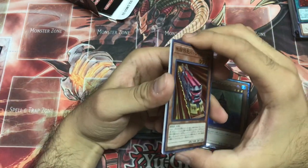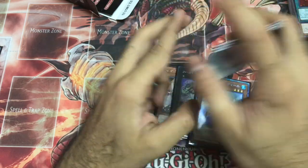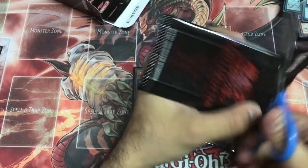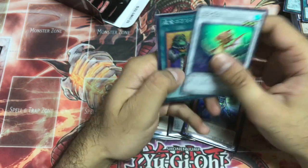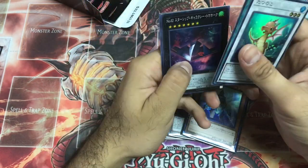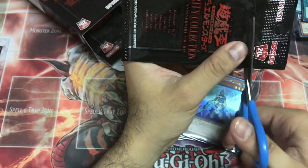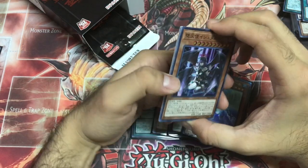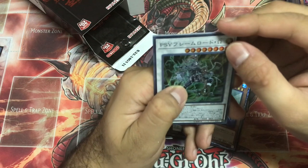Four boxes — no Ghost Ogre, no Winged Dragon of Ra Sphere Mode. We got three Left Arm Offerings. Tatsunoko, Upstart. Looking for a Collector's Rare — Laflesia. It's a shame this box is totally sold out. I'm sure more people would want to buy it. Scyframe Lord Omega.